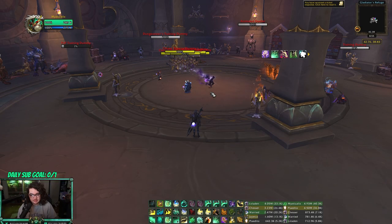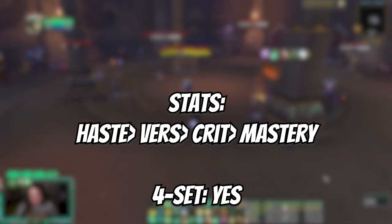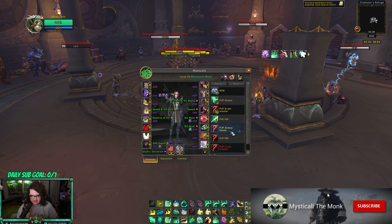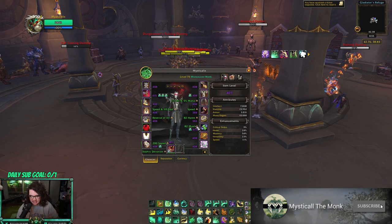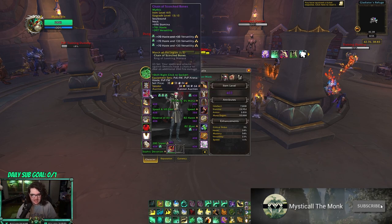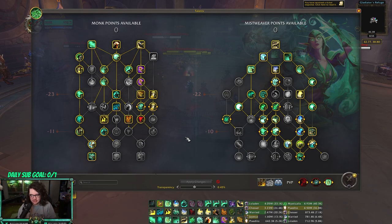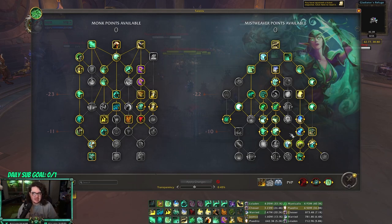Starting off with solo shuffle — there are actually two builds you can run: fist weave or mist weave. For mistweaving solo shuffle, I go haste/verse and I run four-set. I have 24 haste in PvP arena, I rock the four-set, I have the crafted ring, and just a PvE neck. You get a ton of haste, and these are my talents.